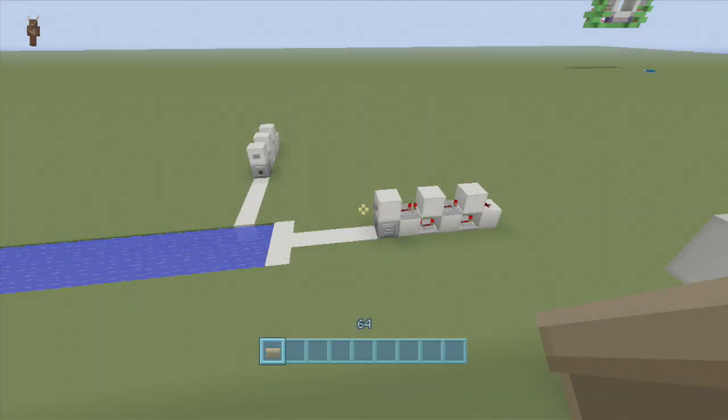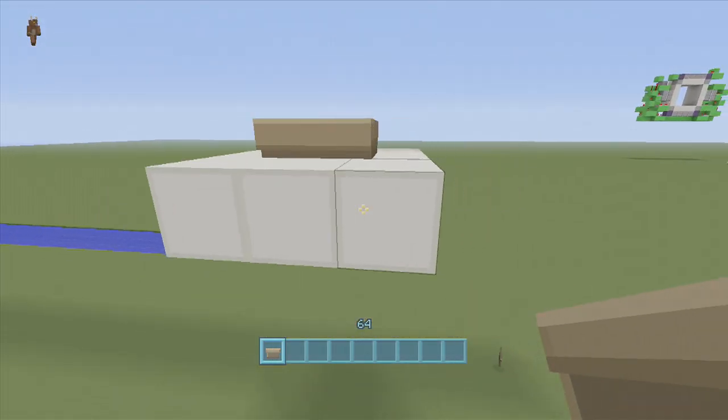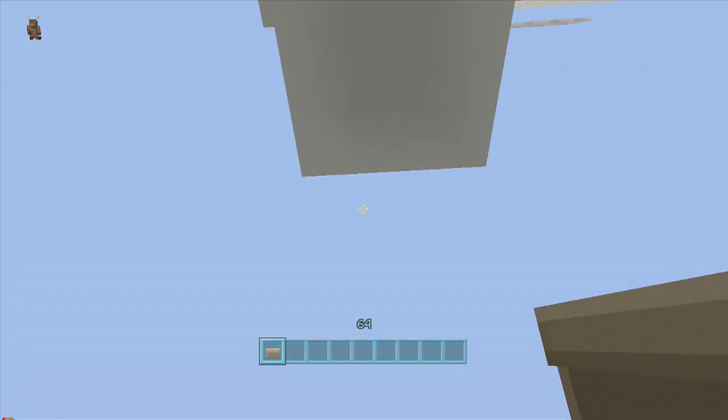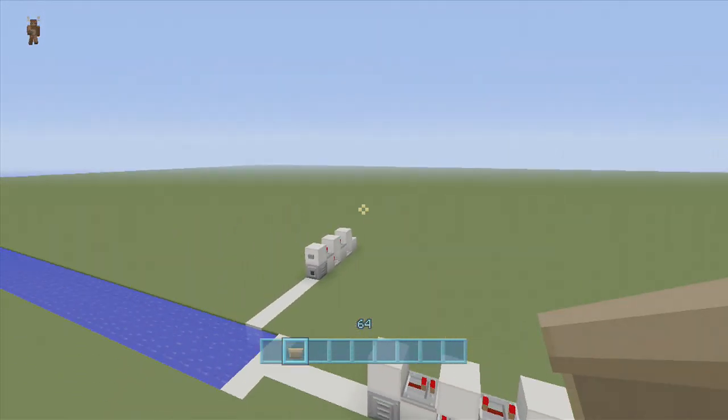Hey guys, welcome back to FedEx Gaming. In this video I'm going to show you guys how to teleport with a boat. It's not really teleportation — it's just due to a little bug on consoles right now, so you can't do this on PC. On console, if you get into a boat you'll fall through the first block, and if there's nothing underneath you'll completely fall through the floor. If I get in this boat I'll fall through the floor, and then if I break the boat I'll go right back up top.